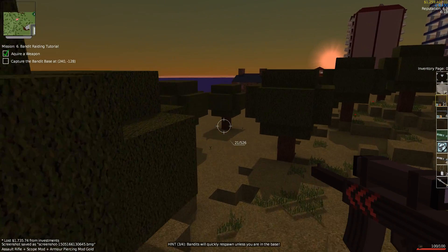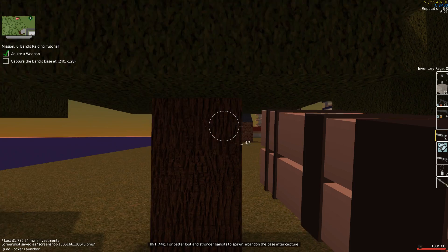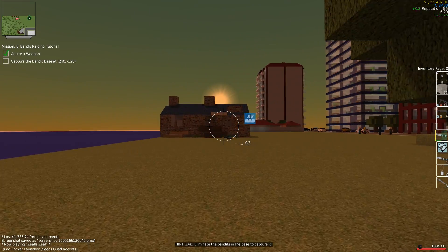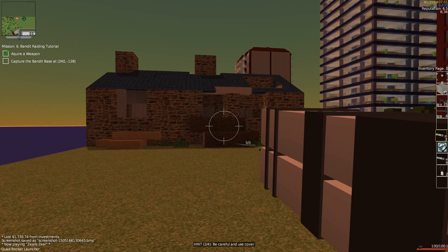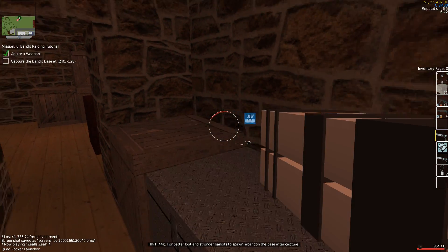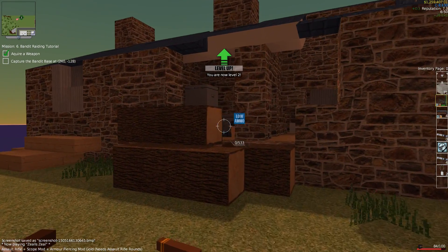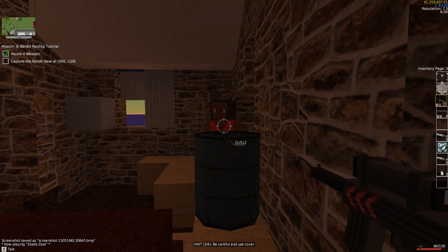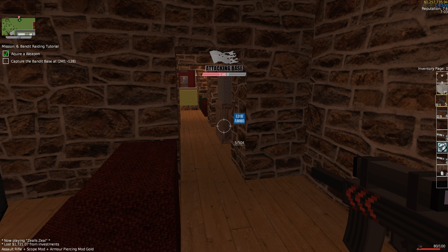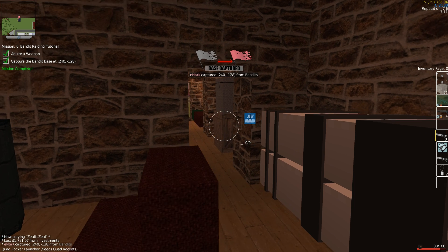Alright, daytime is upon us. Let's roll into this base and try to wreck some people. They're already shooting at me. There's a guy right there — we just headshot that guy. You can get charged with reckless weapon firing. There's their safe room. You have to be inside the base or they'll respawn. Now you can see we're attacking the base, and that means we'll start being able to capture it. We captured the base and it's now ours.